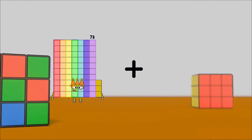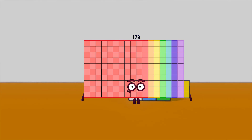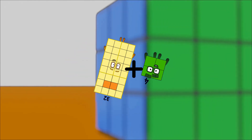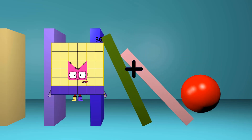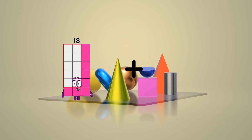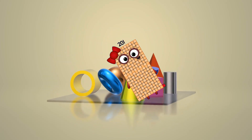73 plus 100 equals 173. 32 plus 4 equals 36. 36 plus 12 equals 48. 105 plus 96 equals 201.